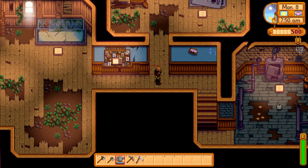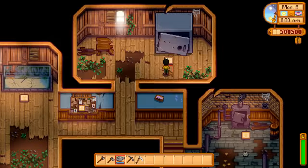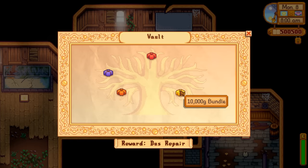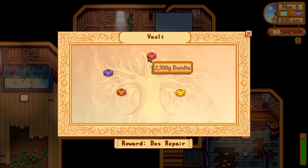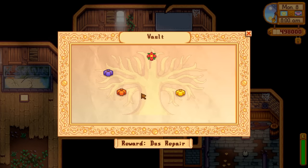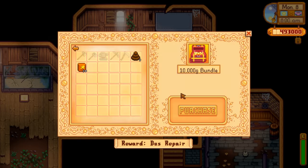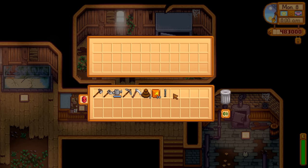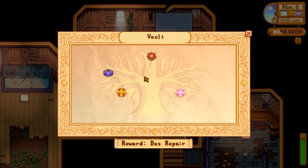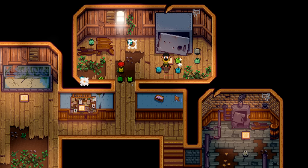The vault room is my favorite because all you need is money to complete it. There's a 2,500 gold bundle, a 5,000 gold bundle, a 10,000 gold bundle, and a 25,000 gold bundle — 42,500 gold total. For 2,500 you get chocolate cake; for 5,000 you get 30 quality fertilizers; for 10,000 you get one lightning rod, which produces batteries on stormy days; and for 25,000 you get a crystallarium, which duplicates any gem placed inside it infinitely.